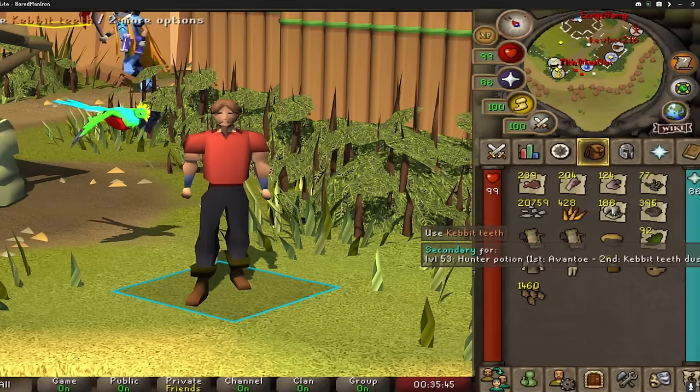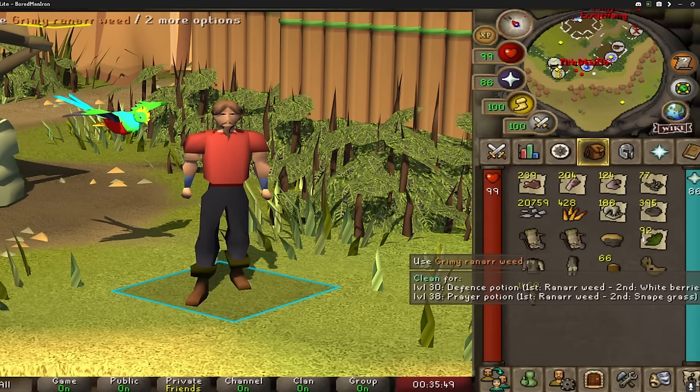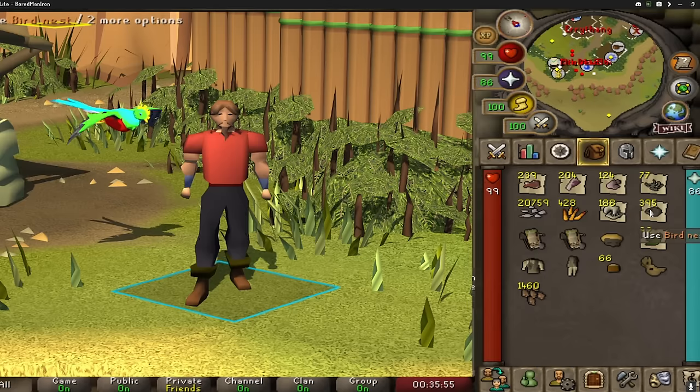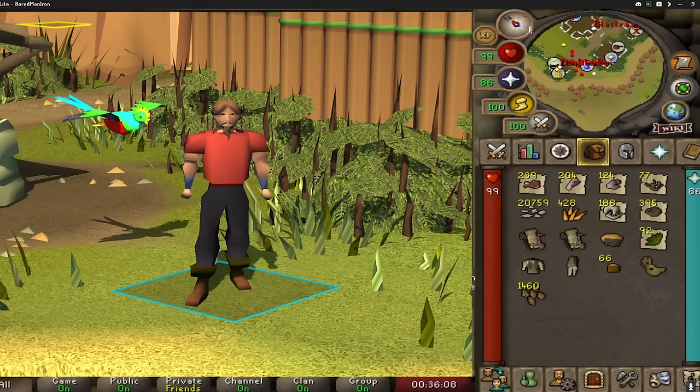You can bank a lot of herb lore supplies like Kebit's Teeth for secondaries. You get a lot of Raynars and other types of herb drops from this, and lots and lots of bird's nests if you don't enjoy doing birdhouse runs as much. Additionally, you get lots of hunter meats that are actually some of the best in-slot foods now. Some of them heal even more than some of the best fish in the game, but their healing is spread out over a heal-over-time effect.